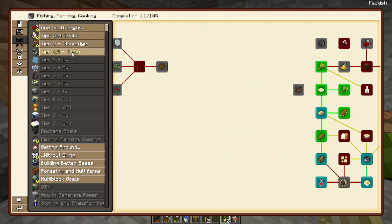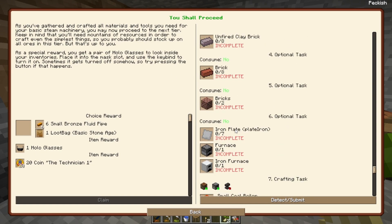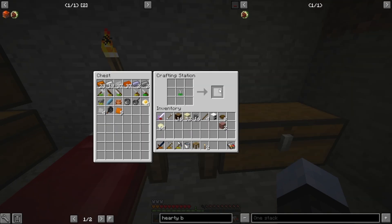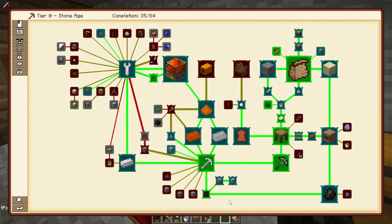Let's go ahead and finish out tier zero by making a coal boiler. And here we have our small coal boiler, which is in fact the first machine I have made in this pack.